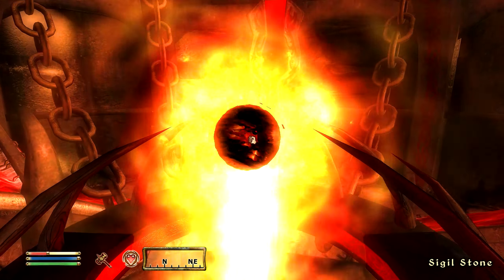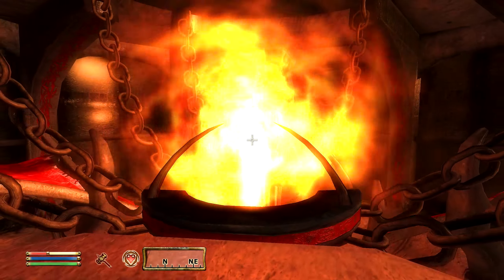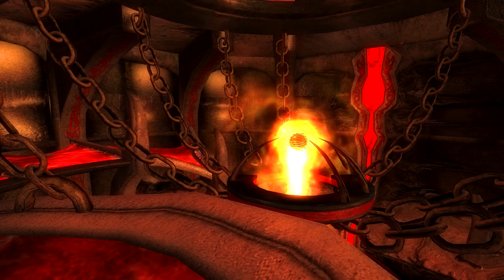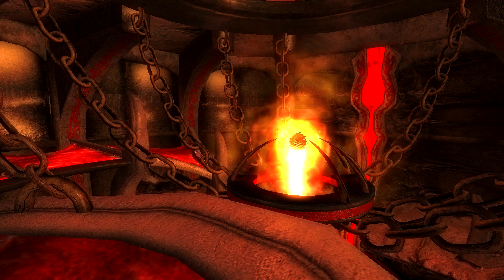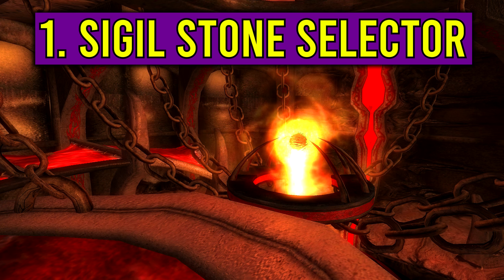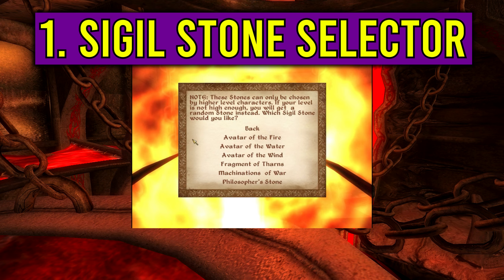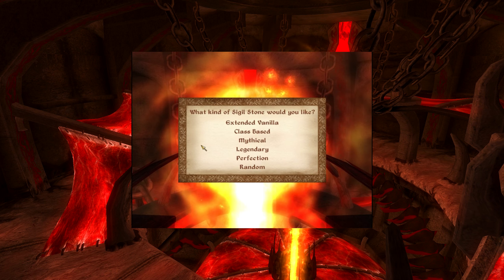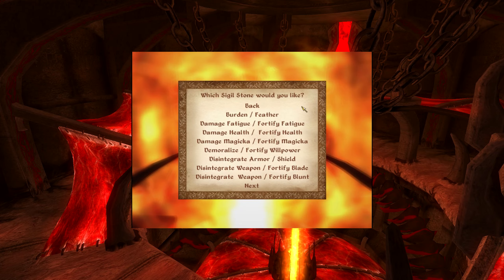The trick people normally use is to reload the game over and over just after you have activated a Sigil Stone so that you can get the enchantment that you want. But this mod, Sigil Stone Selector, allows you to just pick whatever type of Sigil Stone you want when you activate it, so you no longer have to get frustrated fishing for the best enchant. This is just a small mod, but I bet you'll never play Oblivion without it ever again.